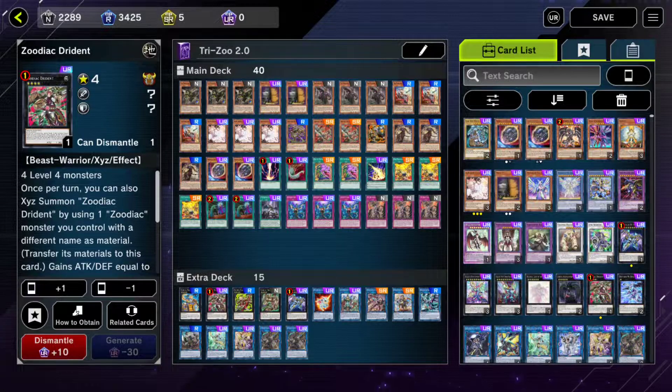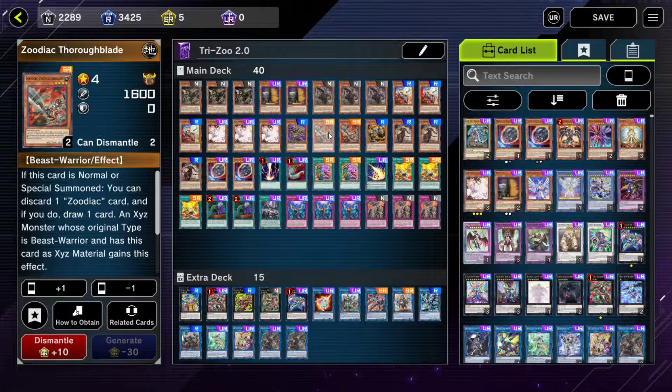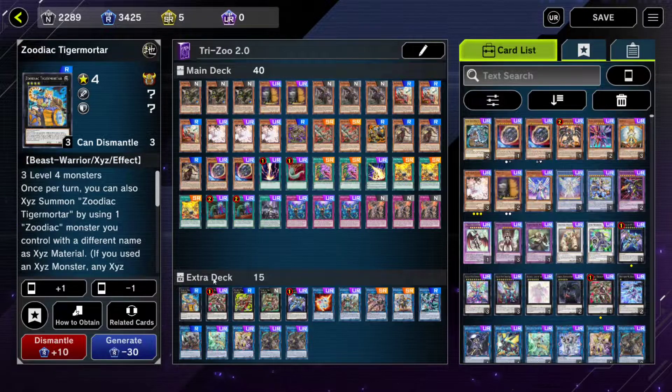What's up guys, so for today's mini guide video I'm gonna be showing you a combo that gives you a 4500 attack Drident with the pop still available. To start it off, we're going to need a single zodiac whiptail and two thorough blades. Out of our extra deck we'll be using Tiger Mortar or Bow Chalk.